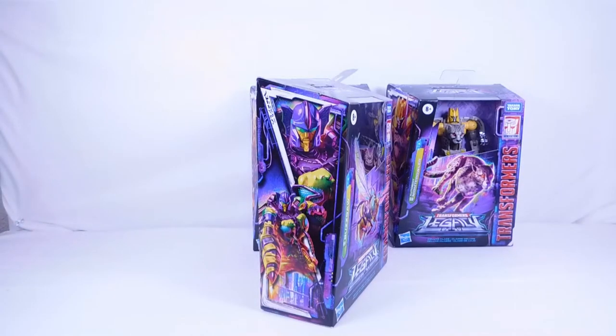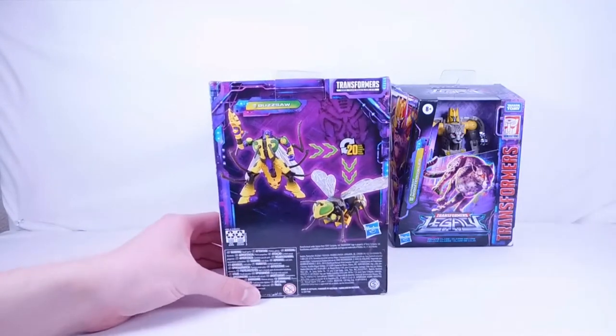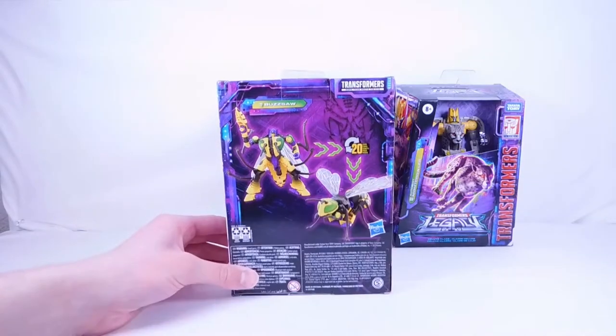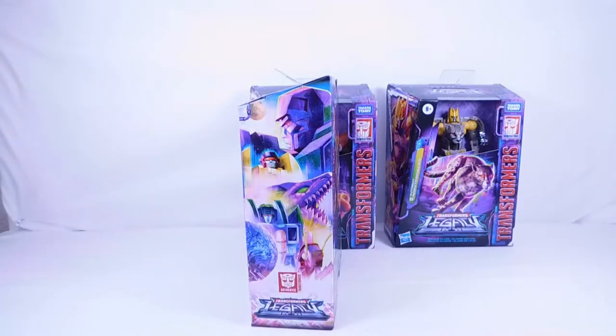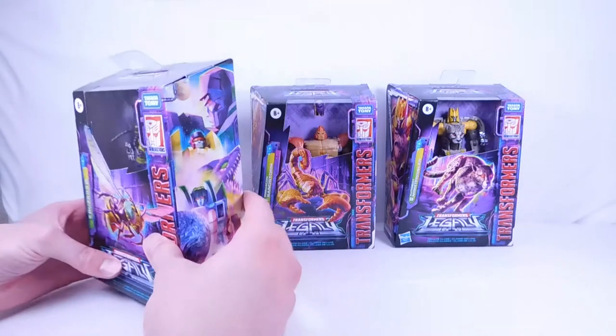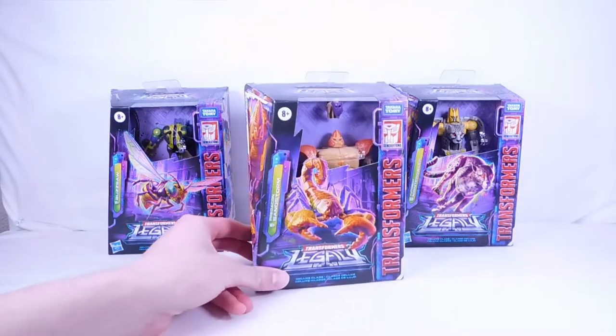On the side we have two pictures of the robot mode — the face and a wider picture of the entire figure. On the back it transforms in 20 steps; there's another shot of the robot and the wasp mode. On the other side we have Megatron, Drag Strip, Iguanas, Skywarp, and Kickback. That's pretty much it for Buzzsaw's packaging.